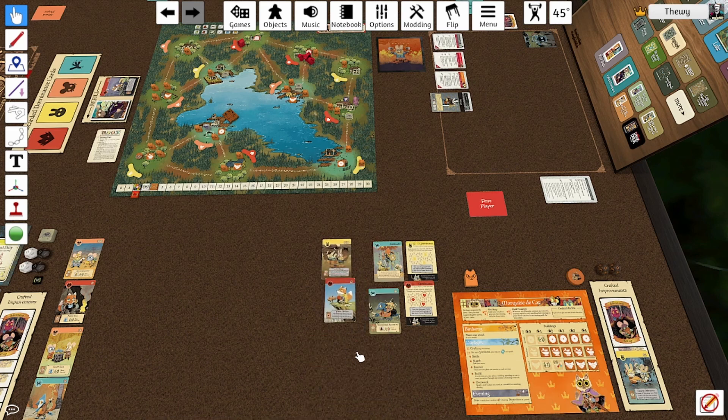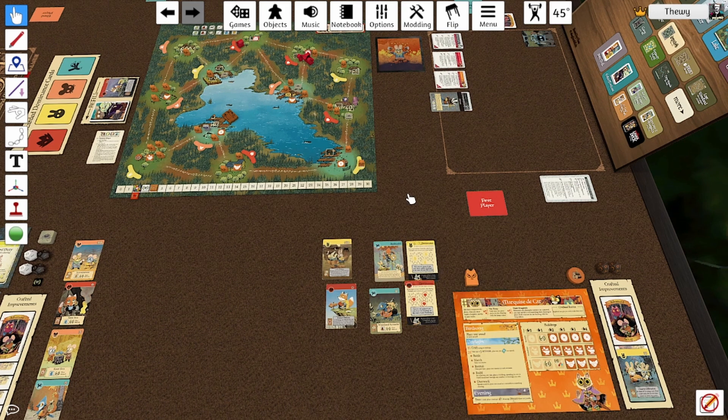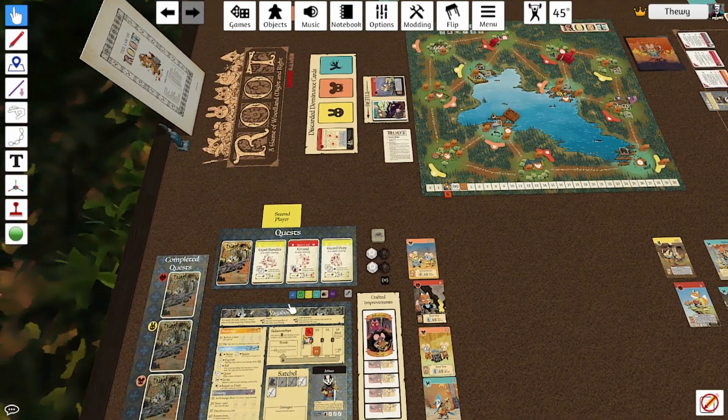I have the discard right now. Let's get rid of this. I don't have any mouse cards — this is sad. I'm only in two fox clearings, I'm in a lot more rabbit clearings. So I'll get rid of this fox dominance card.